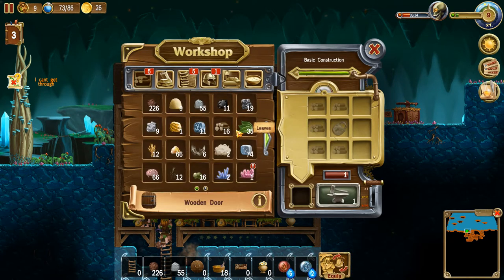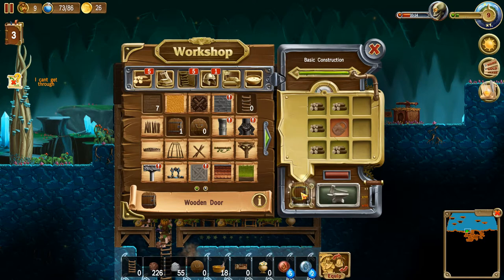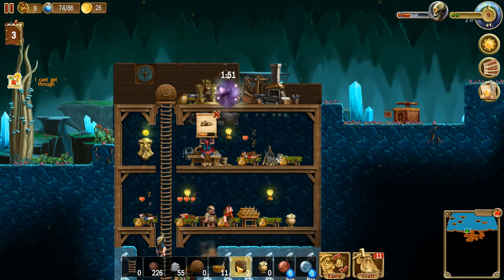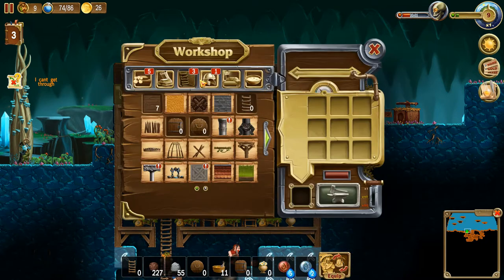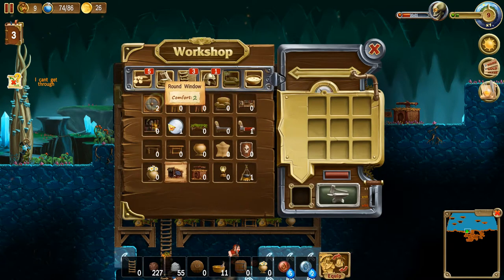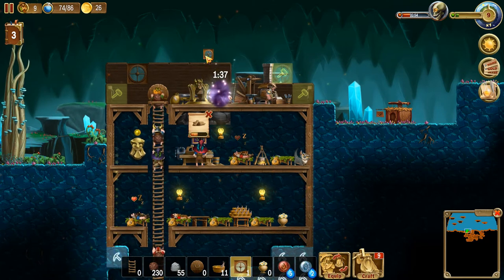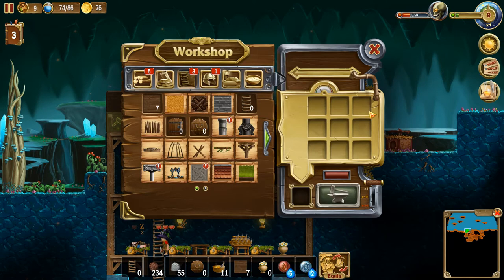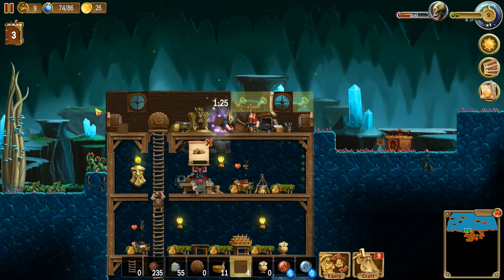Wooden doors it shall be. And there we go. Let's make a lock and make another wooden door. Let's go ahead and plop down some more fish - they may not like it, but they can just deal with it. Let's craft - can we get another window? Oh, we already have windows. Let's put them up. And there we go. Let's go ahead and put those there.